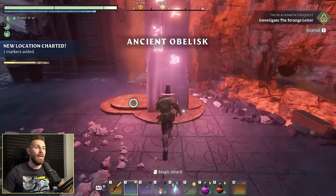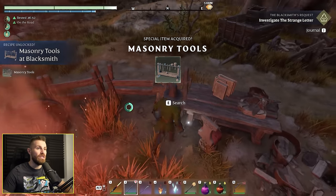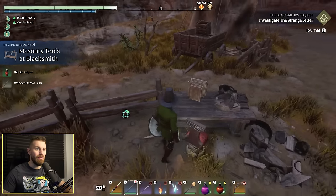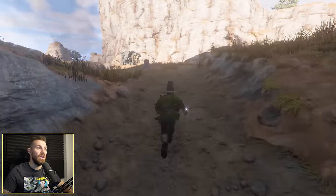We find an obelisk which charts the surrounding area and tells me where all the flame shrines are. We've located the masonry tools - now I can build a well at my house which is very much needed. It's a cool visual coming out of this cave with tons of light - I do like the lighting in this game a lot.